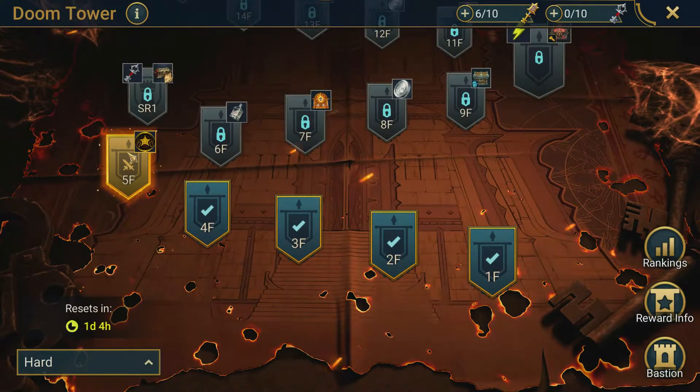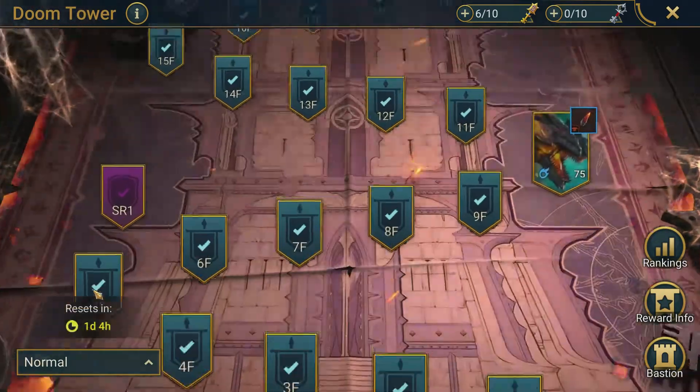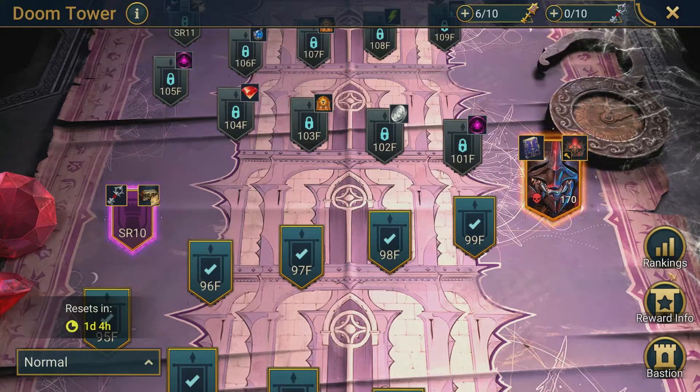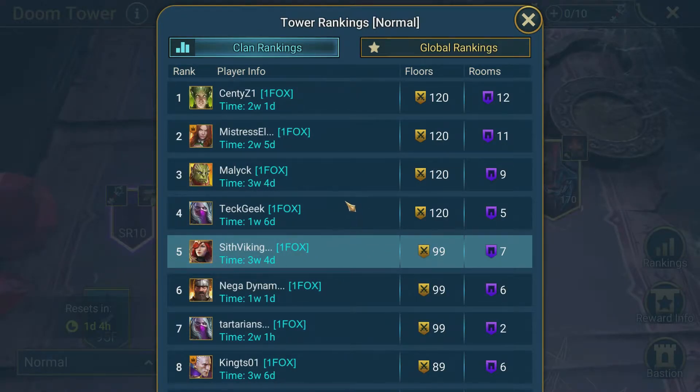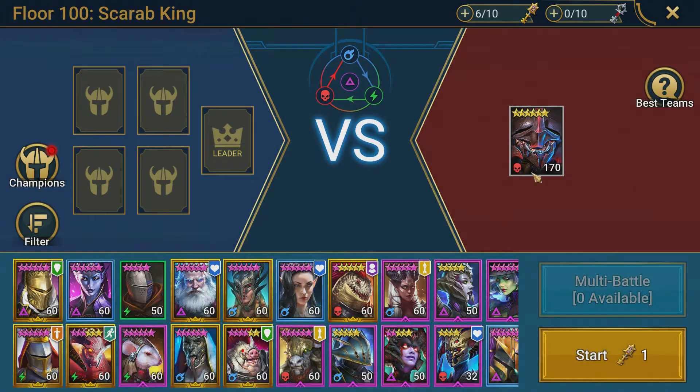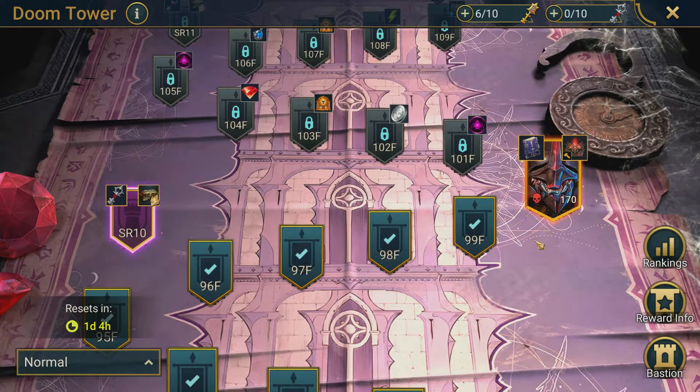I did dabble a little bit in the hard Doom Tower but only got to floor five, and those runs were taking five to seven minutes, so I gave up — it wasn't very enjoyable. On normal, we managed to make it all the way to floor 100. Looking at my clan, I'm in the top five, but a lot of us got stalled out on floor 100. We did manage to do seven secret rooms, but I simply cannot get past the level 170 Scarab King — he's giving me all kinds of problems.